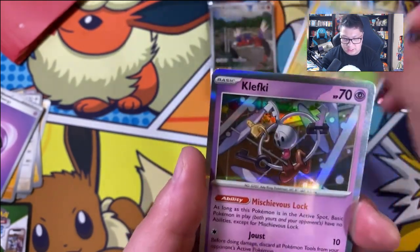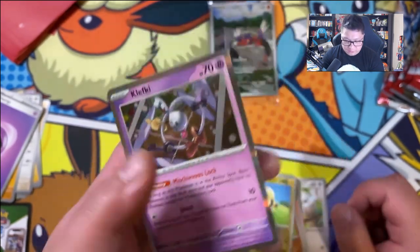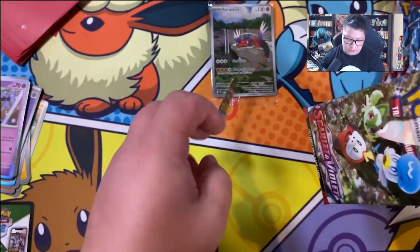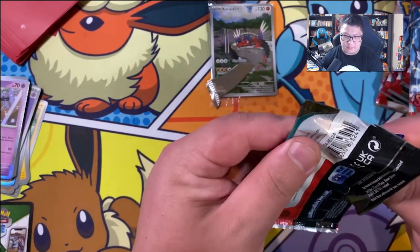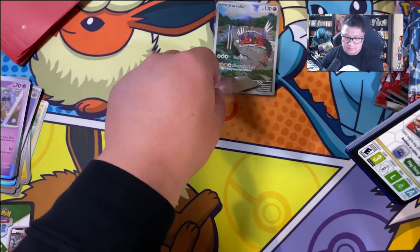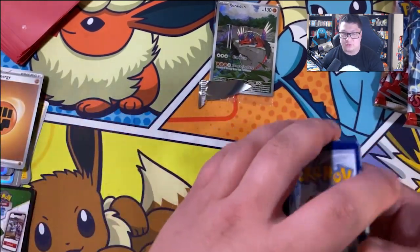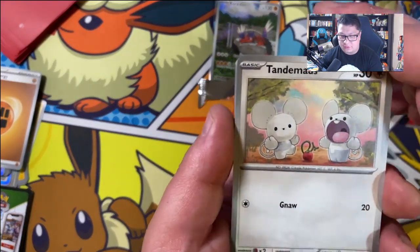Reverse holo. And then we finish it off with a Clefki. That was excellent — I am a professional pack opener. I'm sorry Coriodon, didn't mean to make a mess of you, my friend. And we got a fighting energy — rage energy. I don't know, what kind of energy do you want to call it?